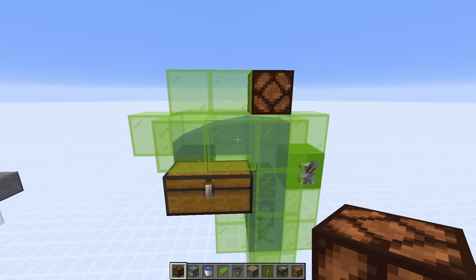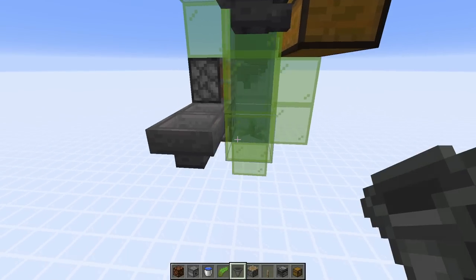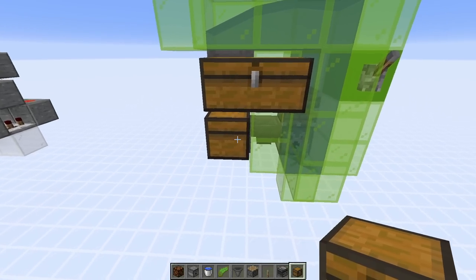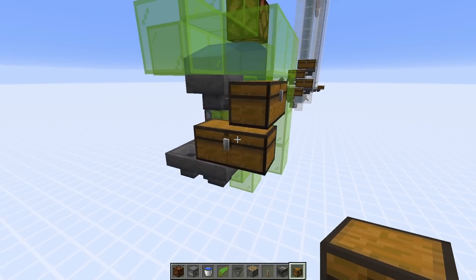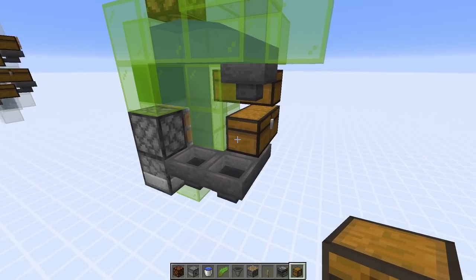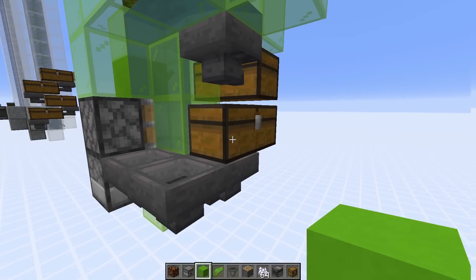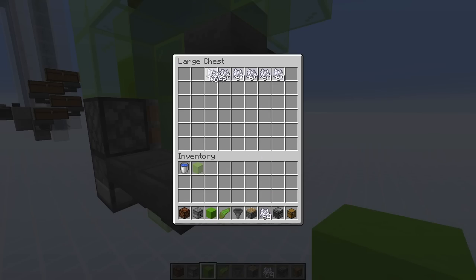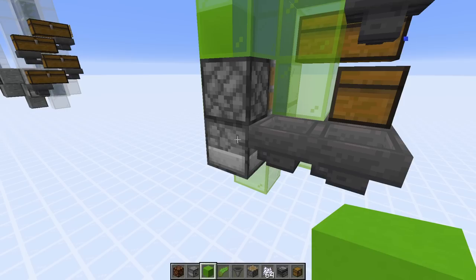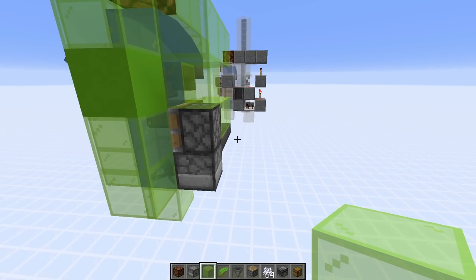Put a roof on top to make sure kelp doesn't fly out. Around the back, place three hoppers going into the dispenser, then put a double chest on the top hopper — so the top chest is for kelp and the lower one for bone meal. If you want fewer hoppers, you can use just one with a chest on top. Get a bunch of bone meal into your chest and it will flow into the dispenser. Place glass blocks on top of the hoppers so no other items fall in by mistake.